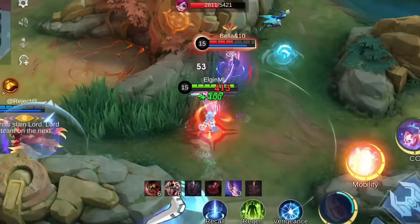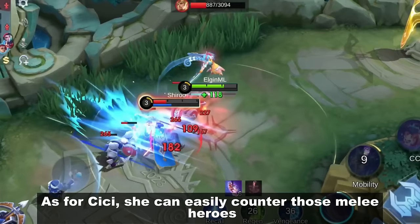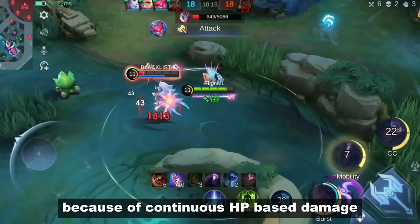Meanwhile, good teammates are usually supports like Angela and Estes as they give her more time to apply her damage. As for Cici, she can easily counter melee heroes by simply moving out of their range with her movement speed and second skill. High HP heroes will also have a hard time against Cici because of her continuous HP-based damage.